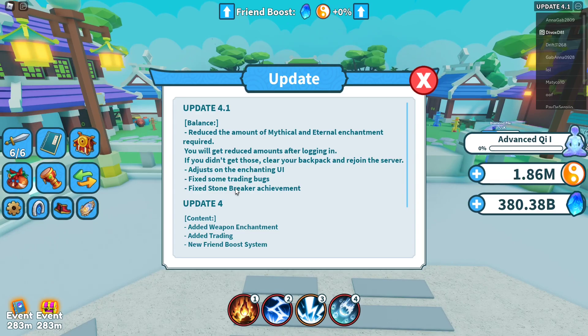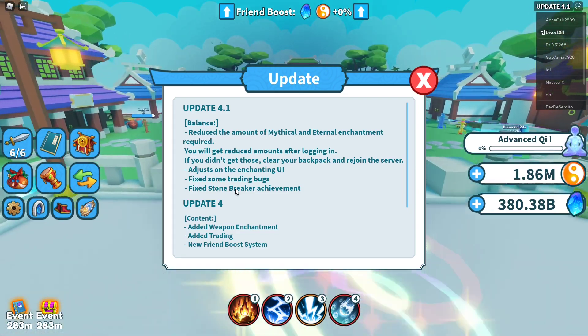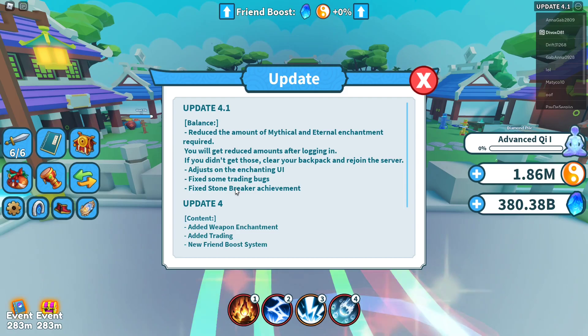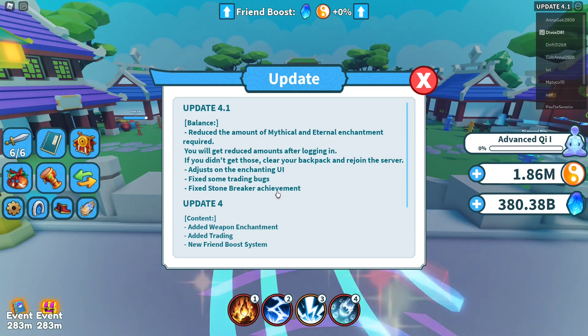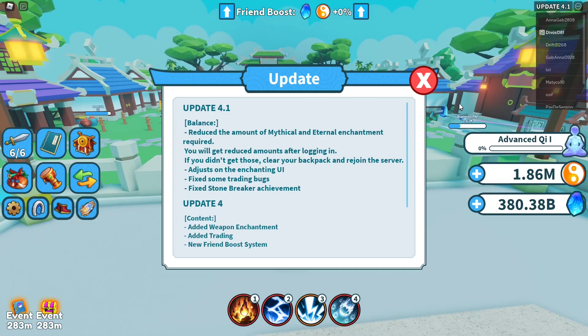I haven't even traded yet because people are just begging. Sorry guys, I can't give you weapons. I know there are young people out there and maybe a giveaway at some point, but if you ask me for weapons I'm probably not gonna respond. They also fixed the stone breaker achievement, which maybe wasn't working anymore.